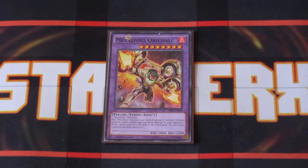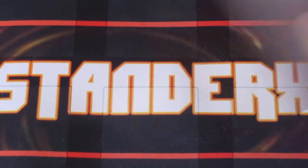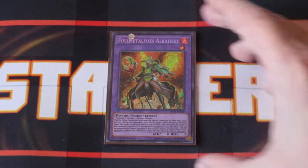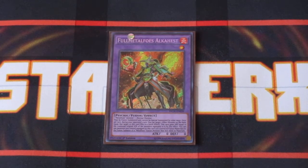One copy of Metal Foes Aurichalc can do double piercing damage if your opponent decides to hide monsters in defense position. One copy of Full Metal Foes Alkahest — he has a quick effect that allows you to target one of your opponent's monsters and equip it to him. He gains defense equal to all the stolen monsters' combined attacks, which is awesome, making it really problematic. And even really cool is you can utilize the monsters it's stolen as fusion materials for your fusion plays.